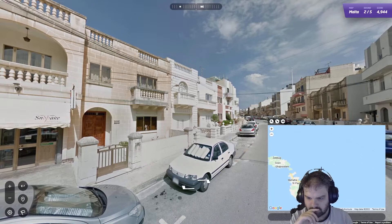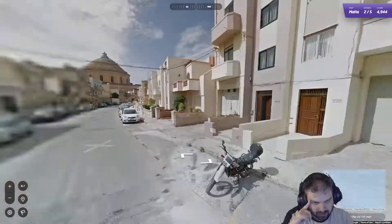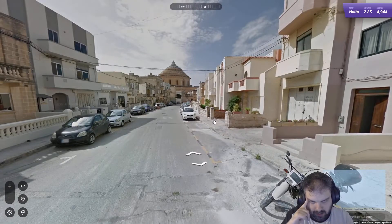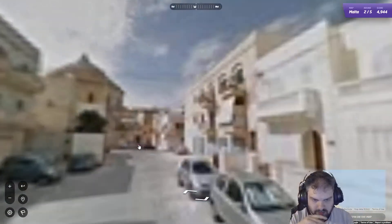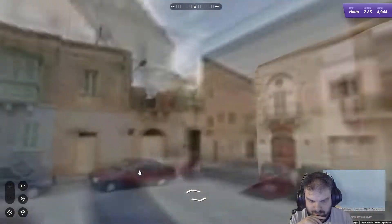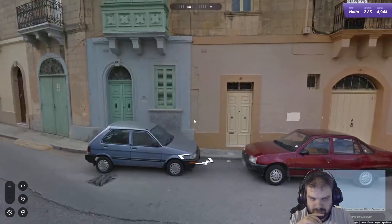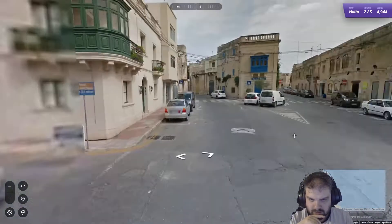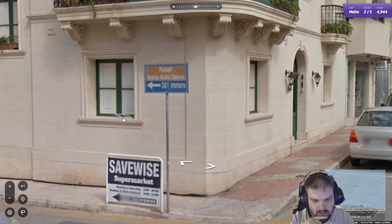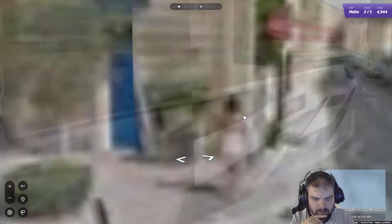So we know the north island is called Gozo - we've got to remember that. We have Paul's Stationary Toys Bazaar. This looks like a bit of a city, doesn't it? We've got to find some shops or something around here. Save my supermarket. I don't know what that means. The Lord Nelson.